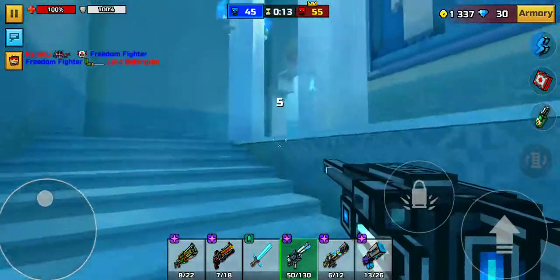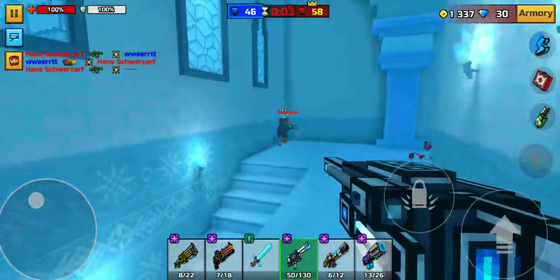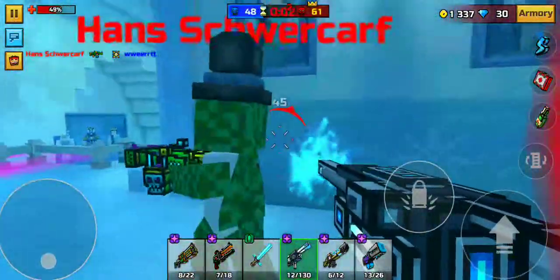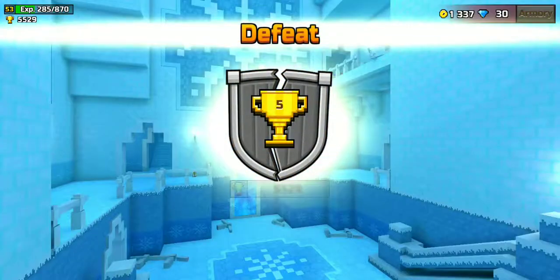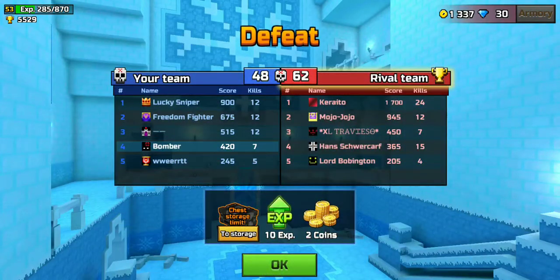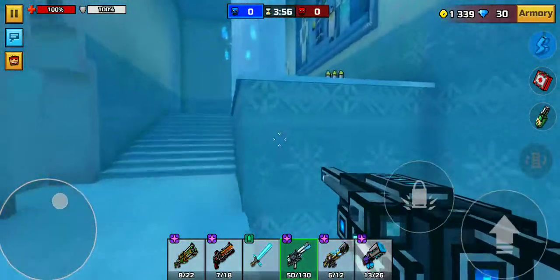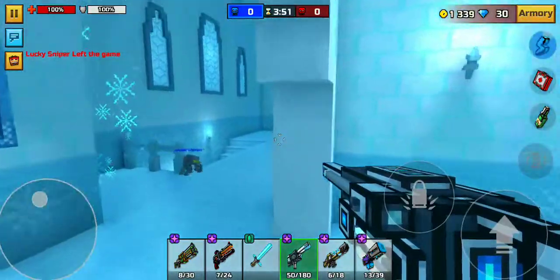Why am I going down? All the people are up — not sure why there's so many up here. Come on, get this last kill — he's so low. Seven kills with this on my first game! Let's see what other potential this weapon has.